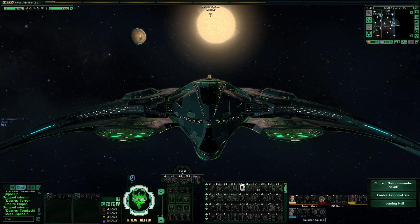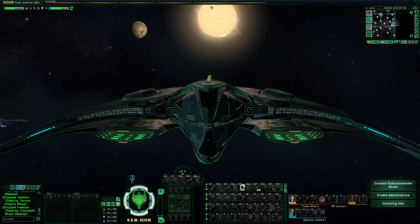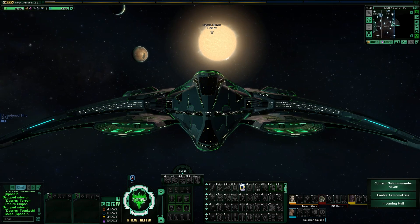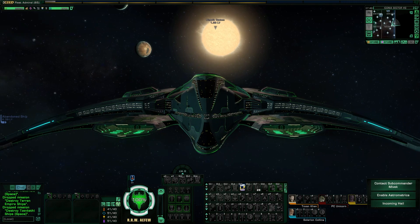Now that we have shown the Iconians that they can be hurt, they're going to fight back even harder. We can be assured of that. We need a new weapon. We did find out they can be hurt not just by that Bat'leth, but if you feed enough power into them, like from an Omega generator, that'll work too. We are slowly coming up with ways to fight the Iconians.